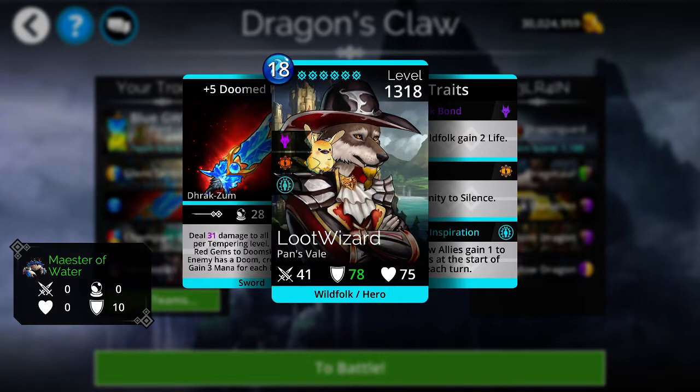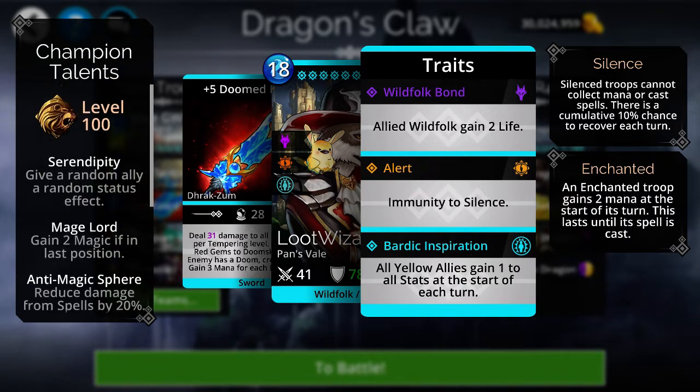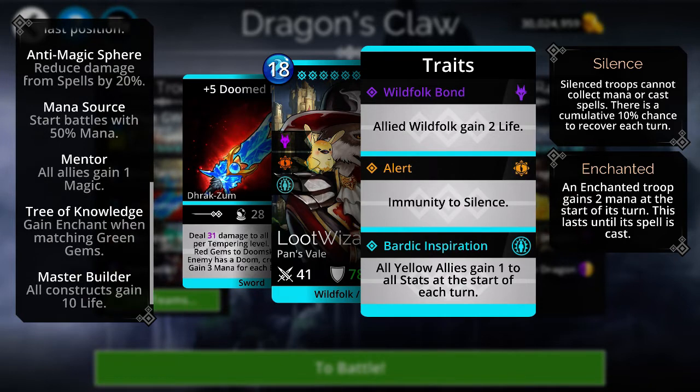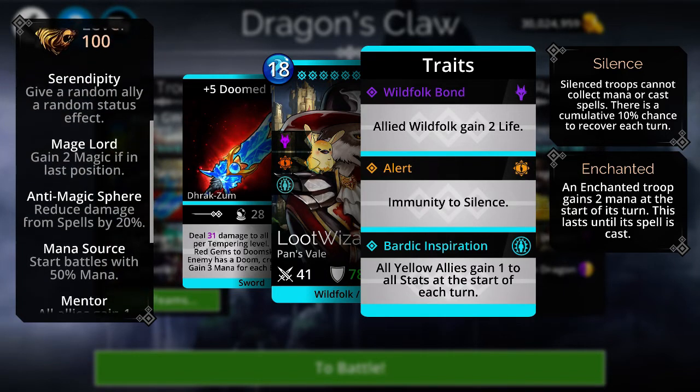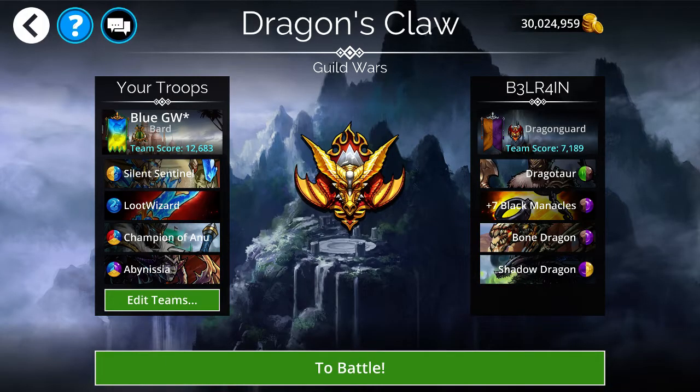The class I'm using is the Bard class, fully traited. I have it at level 100 which gives 50% starting mana, and Tree of Knowledge gains enchant when matching green gems. The most important things are the traits: when the Bard class is traited, all yellow allies gain 1 to all stats at the start of each turn. I have three yellow troops — Silent Sentinel, Champion of Anu, and Abysnya — so all of them gain 1 to all stats every turn as long as my hero doesn't die.